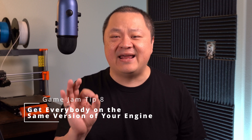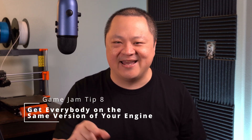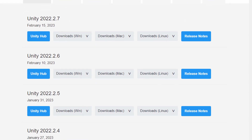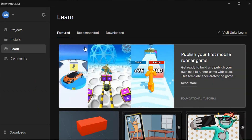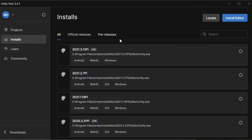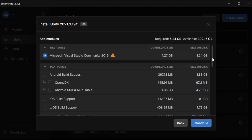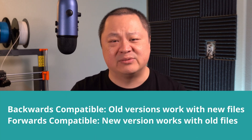Tip number eight: get everybody on the same version of your engine at the same time. I use Unity for a lot of my game jams, but there are so many versions of Unity out there and an updated version comes out every week. Furthermore, the different versions of Unity aren't compatible with one another. Make sure everybody in your team goes to the Unity Hub and downloads the same version of Unity before the jam starts. While less important, it could also help if everyone was on the same version of Blender, Photoshop, or whatever other tools you're using — although in my experience, it's less important with those programs because the files are more often than not backwards and forwards compatible between different versions.